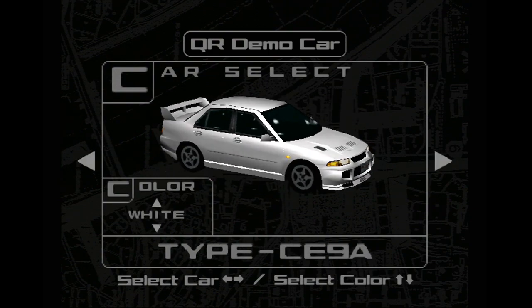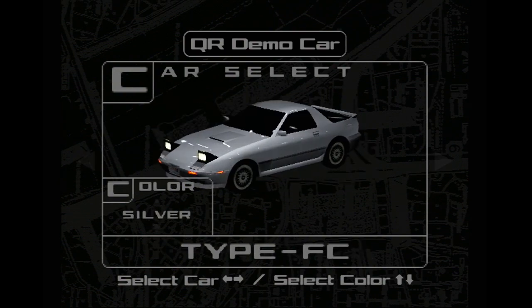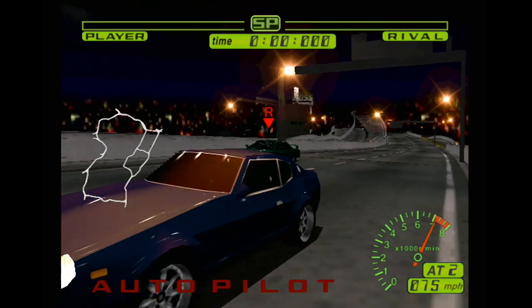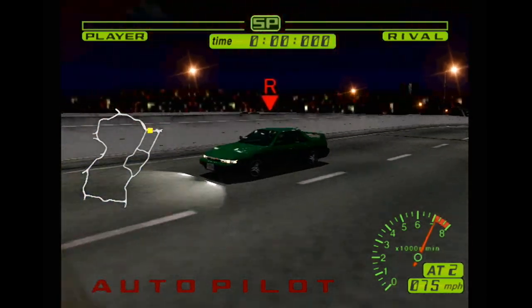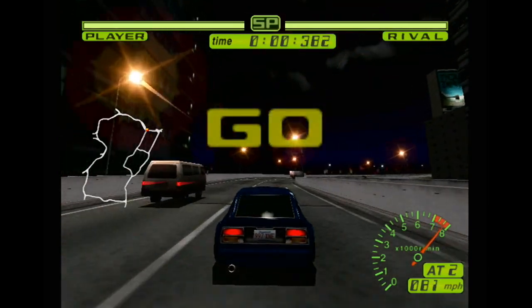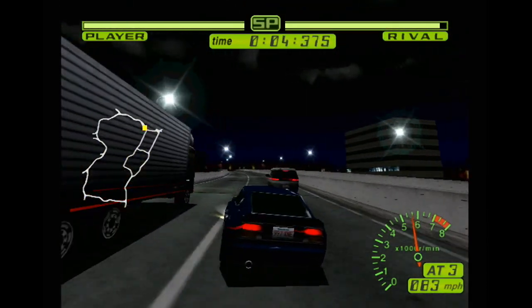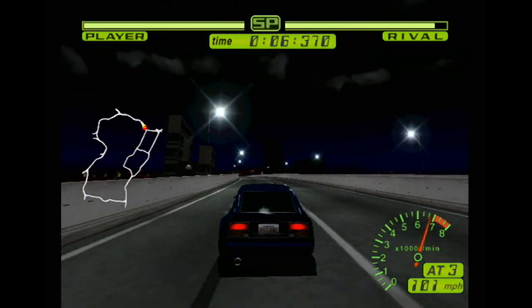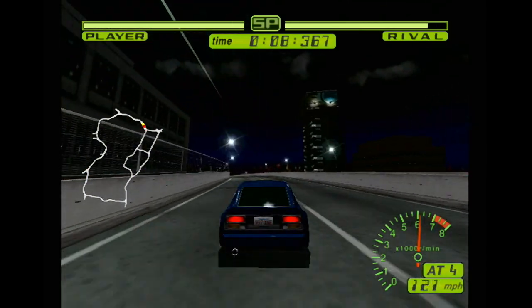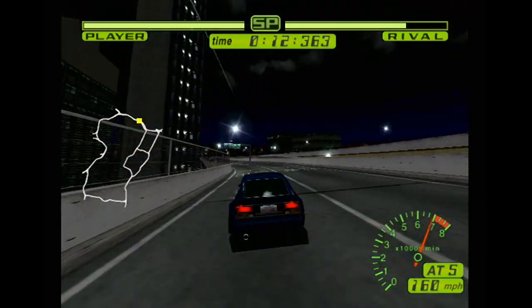The meat of the game is the quest mode, allowing you to choose from a couple dozen cars and race around the real-world Shuto Expressway in Tokyo. You flash your lights and the race is on. Unique for the time was a life bar at the top of the screen — while leading, your opponent's bar drains. The farther ahead you are, the quicker it depletes. Of course, if your opponent passes you, you're on the clock to retake the lead before your life bar reaches zero.